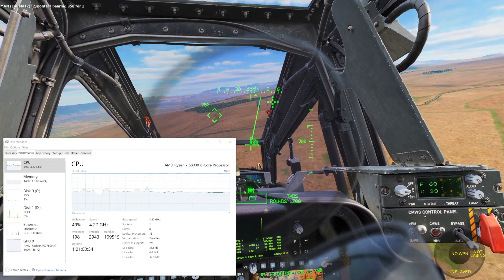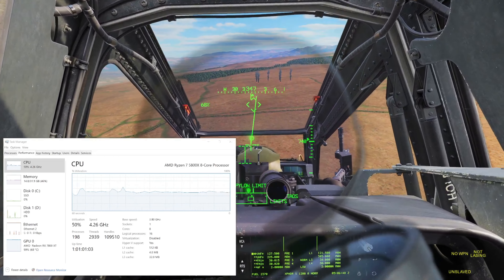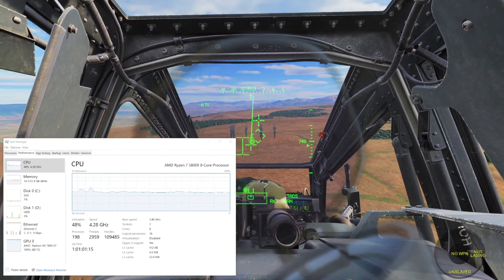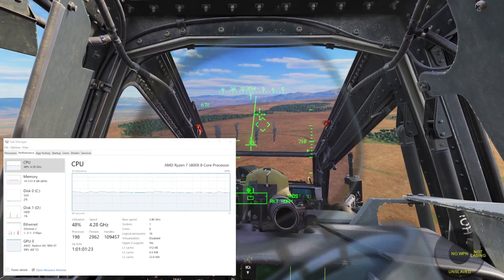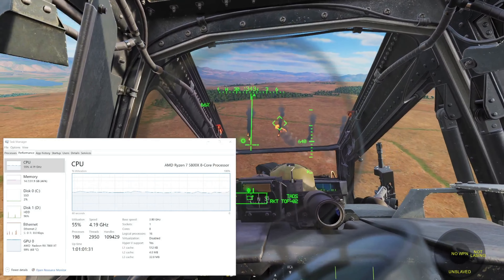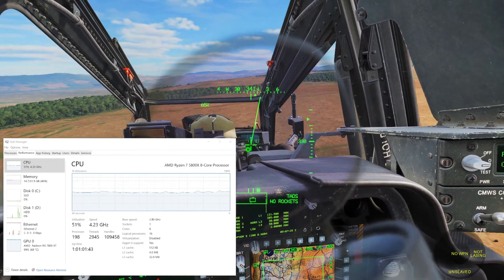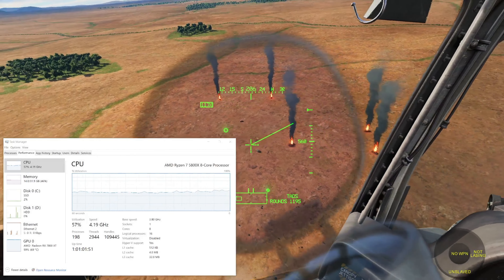In particular, the Ryzen 5 5600X — if you're really on a budget and you don't care about the fact that it is a dead socket at this point, it is an AM4 processor, not AM5 — but for only $100 on Amazon, it's a fantastic processor for DCS World. The Intel offerings like the 12600K are significantly more expensive, and with Intel's new Core Ultra series also on a dead socket, your best bet for upgradability is AM5, meaning something like a Ryzen 5 7600X or possibly an X3D model.